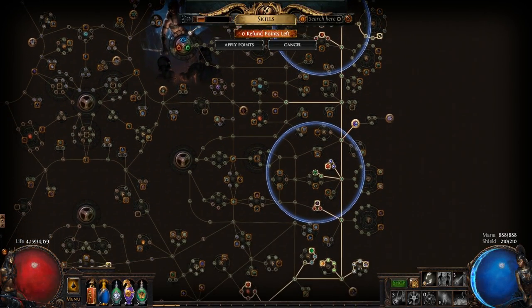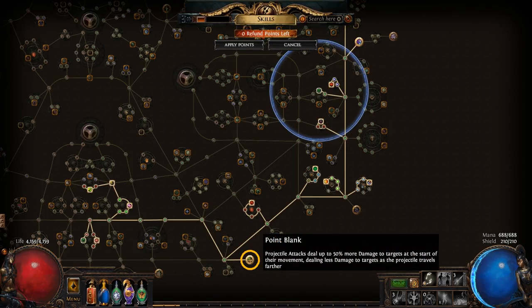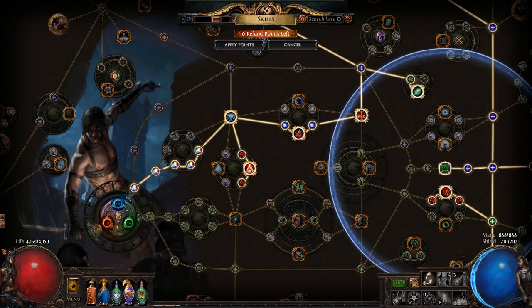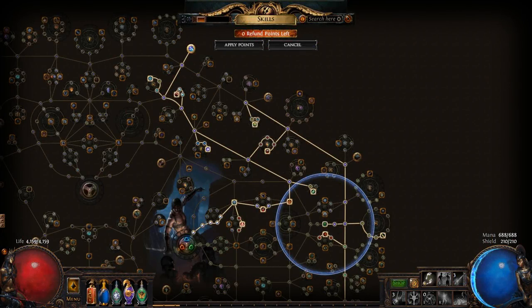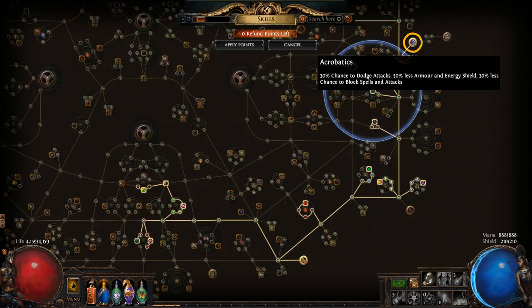Chin Sol's properties and the trapper playstyle have very strong synergies with the Point Blank keystone. However, as a Shadow your early focus will be on elemental damage, life, and critical strike chance. You'll also want to grab the strongest trap-focused passive skills and work your way down to Point Blank, grabbing Acrobatics along the way.